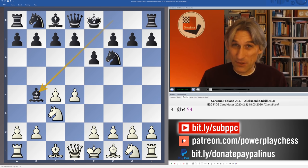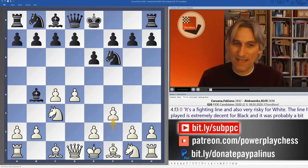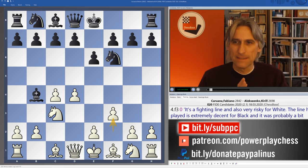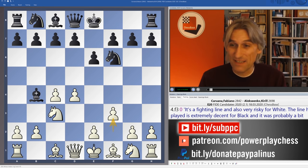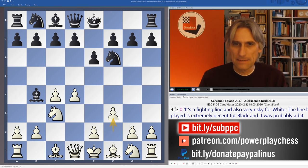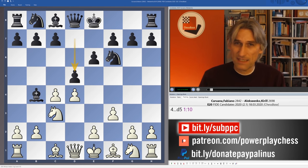Caruana allowed a Nimzo and played one of the sharpest lines with F3, which can lead to really wild positions. As Fabi said after the game, it's a fighting line but also very risky for white. The line he plays is extremely decent for black, and it was probably a bit hazy in his memory.